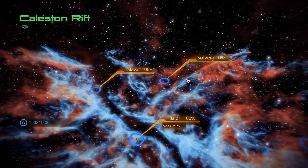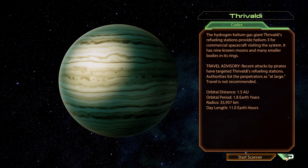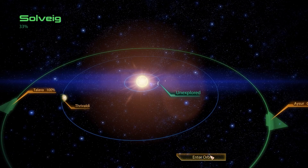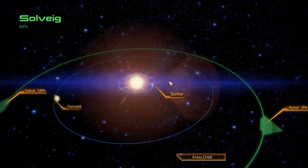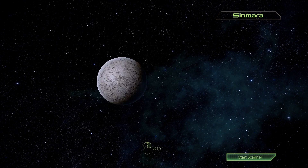That system would be the Solveig system, which only houses three planets, the third of which will offer us another small quest to complete. Before we get to that, we can visit the gas giant Thrivaldi, which reportedly has pirate activity in its vicinity, but it's quiet for now and generally not a place worth staying long, because in terms of minerals it does not have a lot to offer. On the desert planet Soto, the story is a different one — this planet near the center of the system has a huge Palladium deposit, albeit only low quantities of Platinum and Iridium. And that brings us to Soto's moon, Senmara. EDI detects an anomaly, and we can already guess what that might be, because there is a research station in orbit around this moon, which is very close to the system's sun.